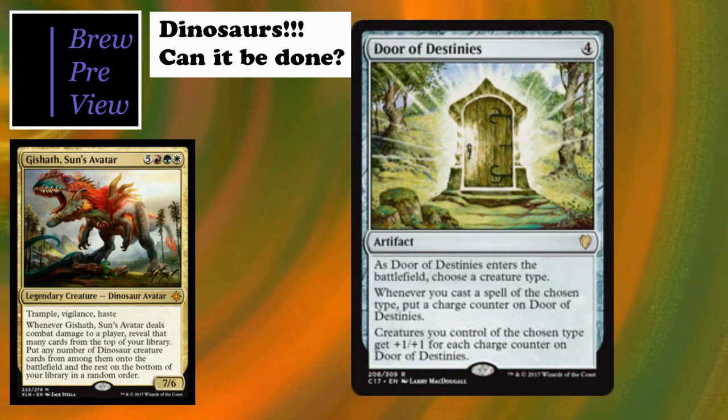Door of Destinies has been around a long time and is effective for basically any creature-attack-centered deck, which is exactly what we're shooting for. Four-cost artifact: whenever you cast a spell of the chosen type, put a charge counter on Door of Destinies, and creatures you control of the chosen type get +1/+1 for each charge counter on it. I love that it tracks its own counters so you don't need dice on each dinosaur, though keep everyone up to date on what's happening.